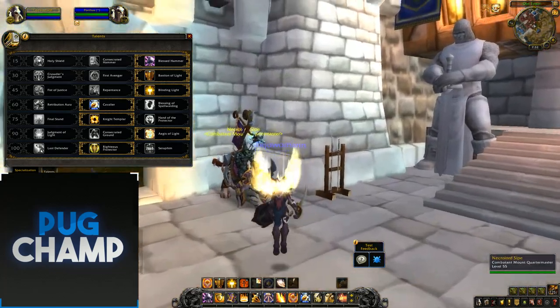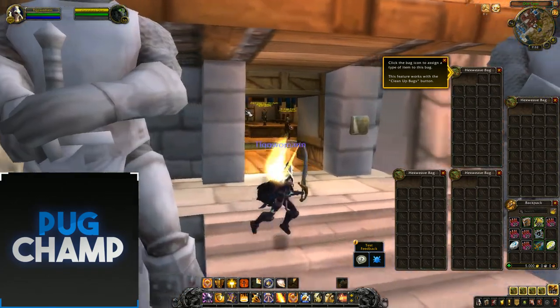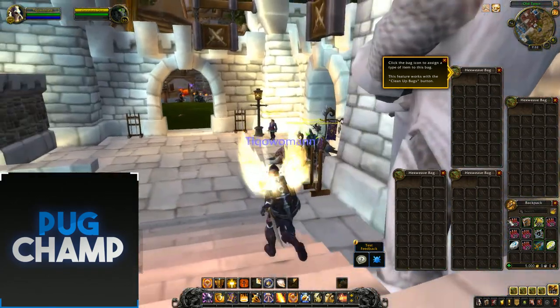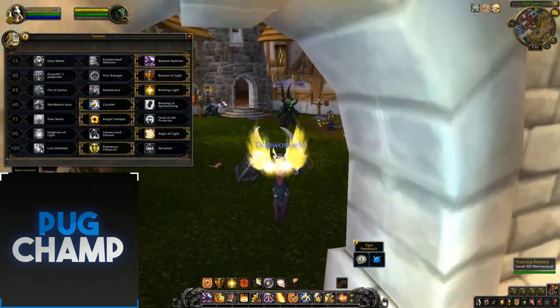Now for the full damage build — I'll just quickly go through that. The damage build is pretty much the same as Legion. There's no change, because you won't be taking Aegis, so you're not using any new spells. It's literally all the same.